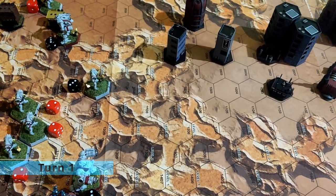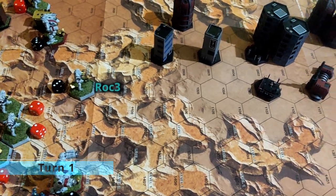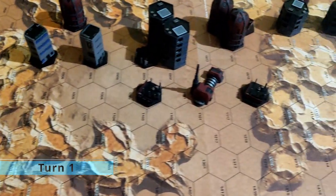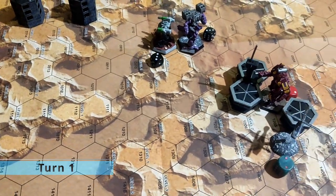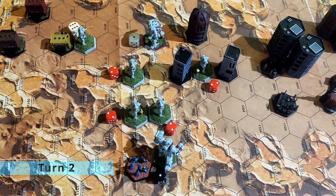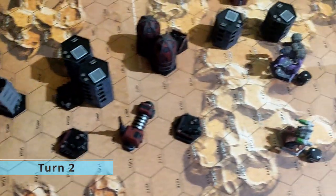In turn 1 we started to capture the closest objectives, and the Razorback attempted to shoot one of the rocks but it missed. Turn 2, we both captured the targets and kept moving towards the middle building.